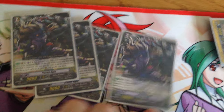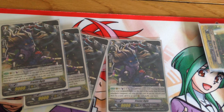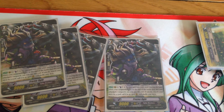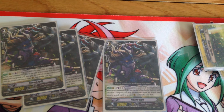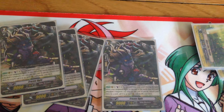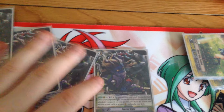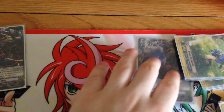For Grade 2s, we have four Frozen Ogre. His cost is Counterblast 1 to put him into the soul. During the turn my Vanguard is in Legion, at the end of the battle where this attacks the Vanguard, I can pay the cost — if I do, I search my deck for a card and superior call it, then shuffle the deck. There's nothing stopping you calling another copy, so you can just go: attack, soul, call, attack, soul, call. Very good for aggression — puts up a lot of pressure on your opponent.